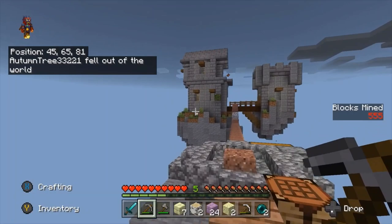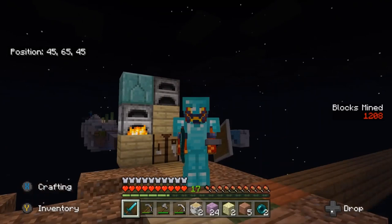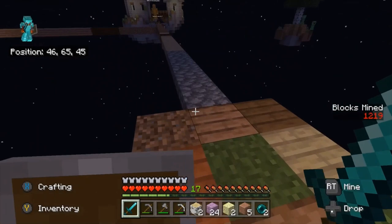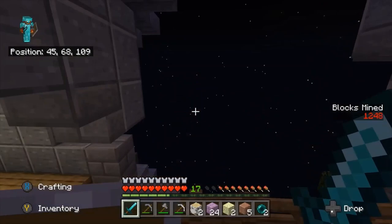Now I'm going to try and get full diamond enchanted because this castle has an enchantment table. Okay guys, we have full diamond and there's mobs that spawn here — there's a gold chest-plated skeleton over there. Let's go enchant some stuff. I have like a stack and a half of lapis.